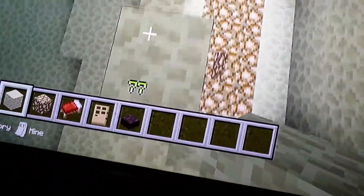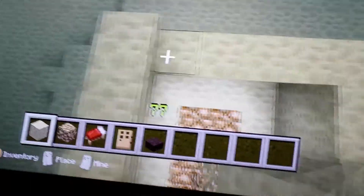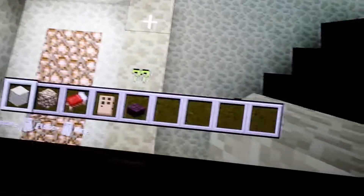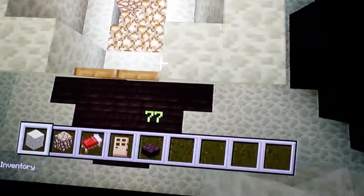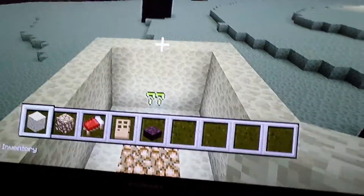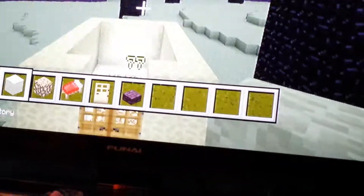You might want to kill the Ender Dragon first before you live here, because the Ender Dragon will just tear down your house. I'm serious — he goes through blocks. I tried this before and he literally destroyed my house, so I made a new world and had to redo everything.